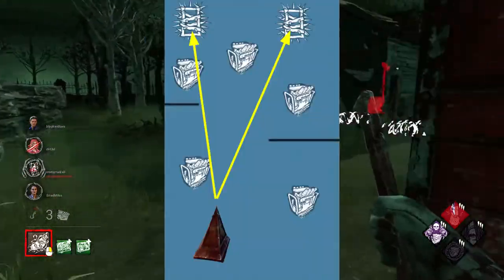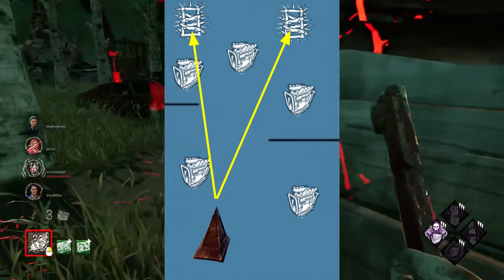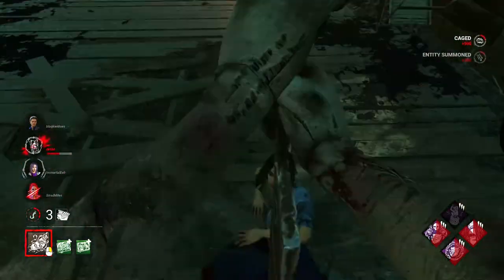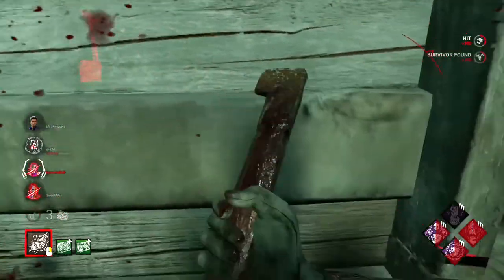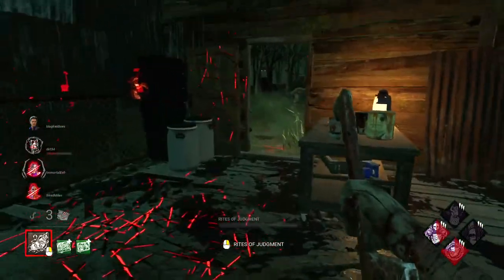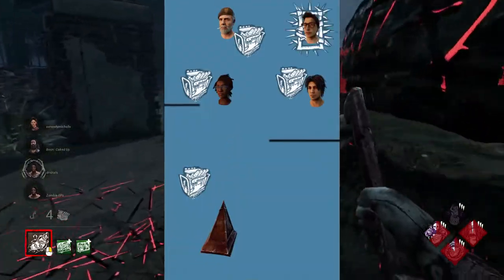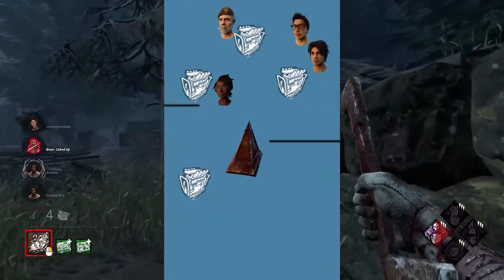Cages usually spawn almost as far away from you as they can, and these are the same locations as chest spawns or other killer item spawns such as Freddy's alarm clocks or pig boxes. So if you see survivors nearby — like on a generator or perhaps lurking to get a flashlight save — sending the survivor away in a cage allows you to begin your next chase immediately. It also eliminates the danger of a survivor getting a flashlight or pallet save, or sabotaging a nearby hook. Now, there may be situations where you have a survivor tormented and you don't want to cage them. You want to hook that survivor instead when you believe the other survivors are all far away from you, because if you cage them, they will most likely spawn right next to their teammate, who will rescue and heal them before you even have a chance to find another survivor.